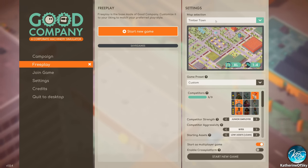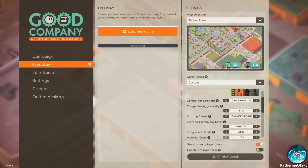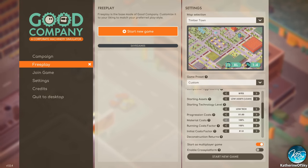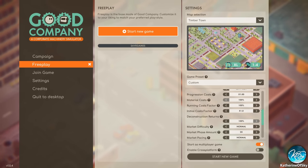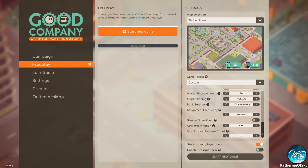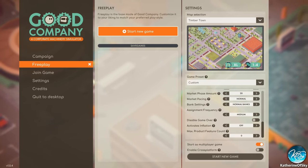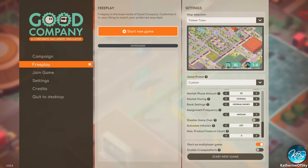We used a custom preset because we changed some options. Competitor strength and aggressiveness, starting assets — we changed to low assets with a loan. We found that moderate was like massive amounts of money, kind of too much. Low tech, which is not bare minimum but a little bit of tech. Progression, material costs, and all that at 100% one-times. You need to click the button to start as a multiplayer game, and Matthias is going to host.